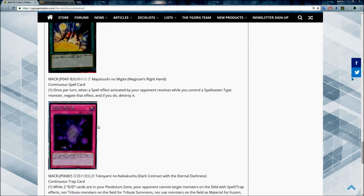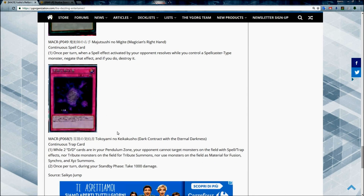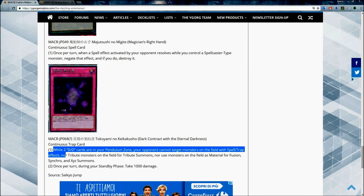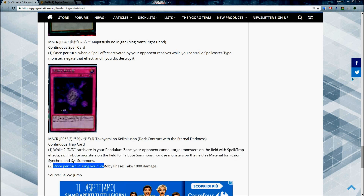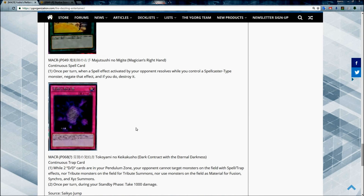The continuous trap card is the Dark Contract with the Eternal Darkness. While your DD cards are in your pendulum zone, your opponents cannot target monsters on the field with spell or trap effects, nor tribute monsters on the field for tribute summons, nor use monsters on the field as material for Fusion, Synchro, and XYZ summons. This card is amazing — it locks the field in an amazing way. Once per turn during your standby phase you take 1000 damage, which is not a problem as everybody knows.